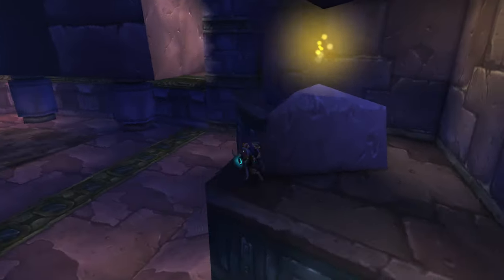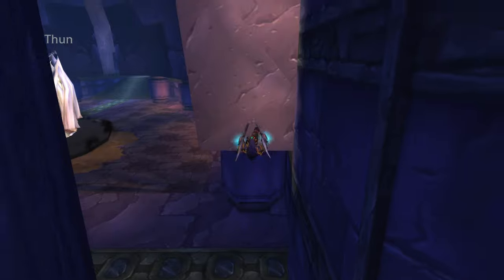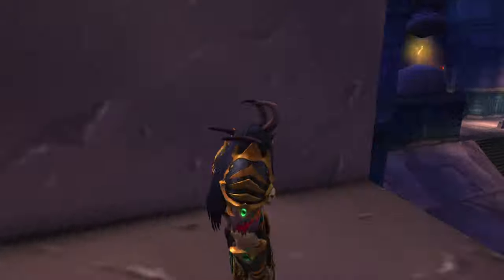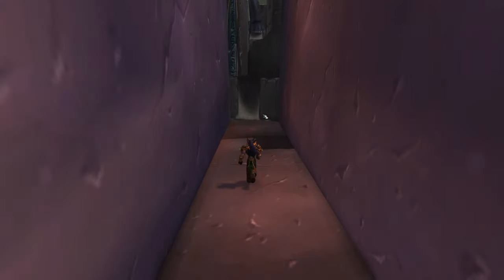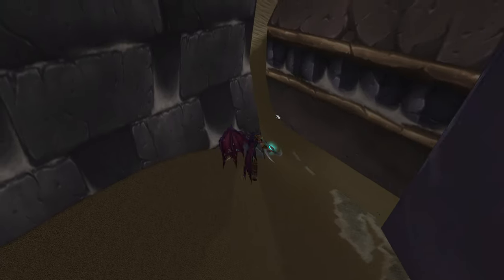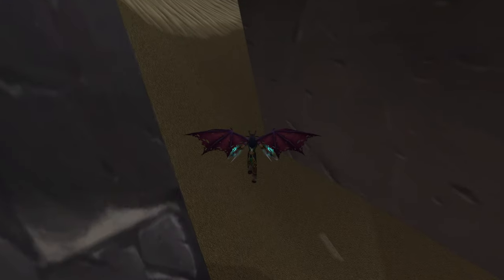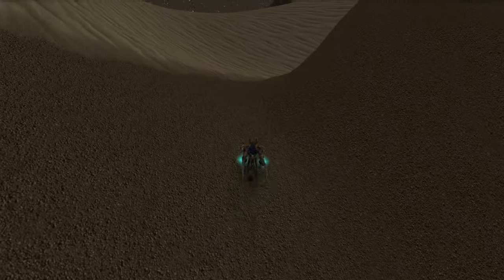Then what you're going to do is fly over here, make your way this way, and you're just going to come right over to the window. And there you go — you are officially already out of bounds of AQ40. So let's go take a look around. I've been very excited to explore this place because I've actually never been out here. We're going to jump out this way and see what's in the outside of this dungeon.